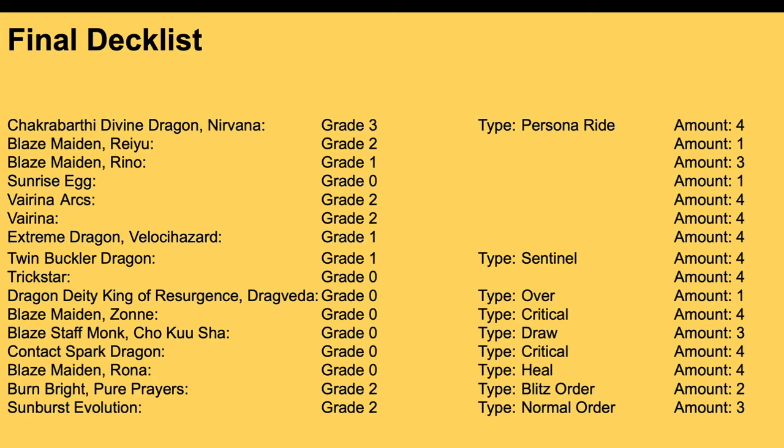Sunrise Egg is a standard draw-a-card trigger. About four Arcs — personally I wouldn't run Arcus because I don't like that it's a vanilla after being placed, but it's still a good card because it draws two, and in a very aggressive deck like this one you need those two cards. That 5k power really helps for the push on the grade two turn. Verena is a 20k swinger, and if you Soul Blast two when it's attacking the Vanguard, it nukes an opponent's rear guard. Velocity Hazard is a 10k booster — it helps Verena hit bigger, helps Nirvana hit bigger, helps rush turns hit bigger, and forces opponents to waste attacks on it.